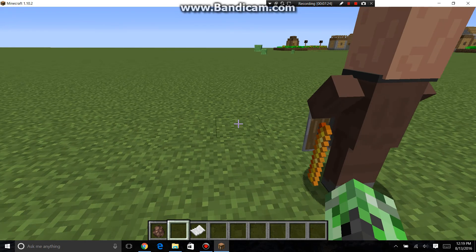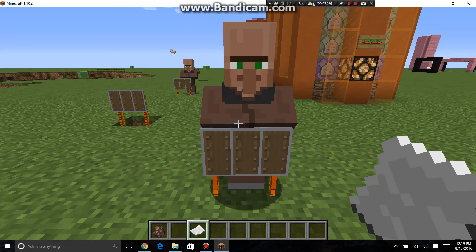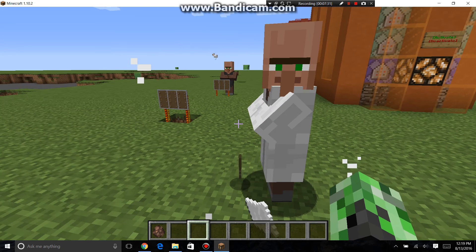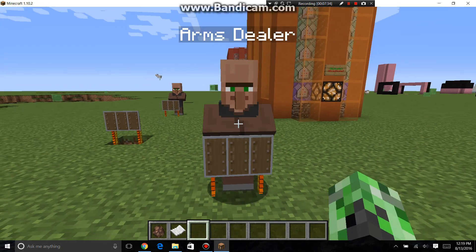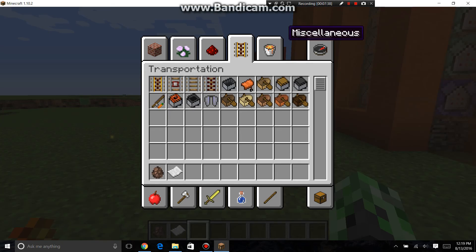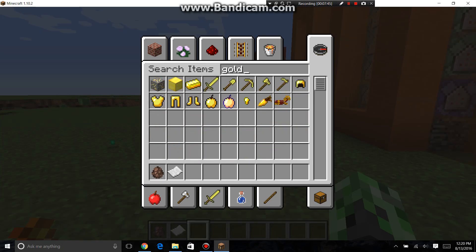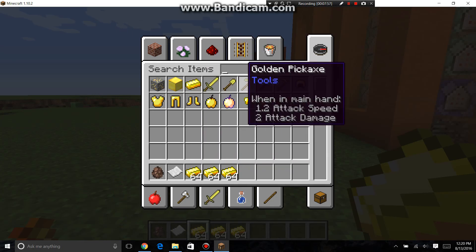We're gonna move on to the next command. And if you guys don't know how to get a command block, this is how you do it: slash give, at p, minecraft slash — and then you do the command underscore block. That should give you one. And then you just type in the command — it will be in the description.